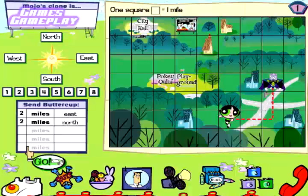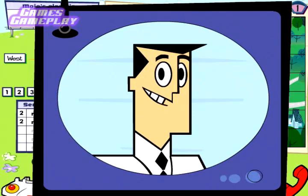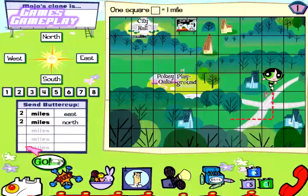Look out, Mojo. I'm coming at ya. Yee-haw! The precise location. You found the robot clone and got a green memory chip. One underground plot foiled. I can dig it. Get it? Underground? Dig it?